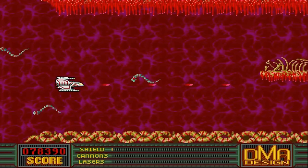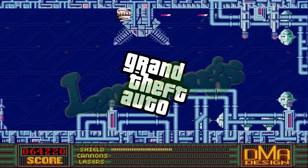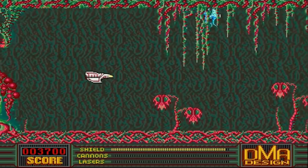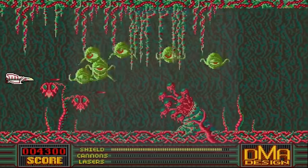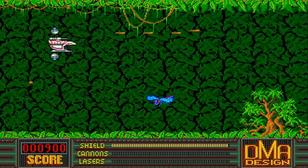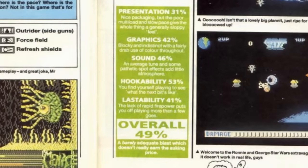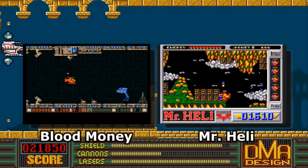Long before they had a license to print money with their Grand Theft Auto series — actually, before they had a license to print money with their Lemmings series, come to think of it — DMA Design was trying their hands at the side-scrolling shoot-em-up genre, such as with Menace for the Atari ST, Amiga, Commodore 64 and PC. It seems a bit of a Marmite game for them, as scores were all over the place, ranging from 90% from ST Amiga Format to 49% from Zap 64, which is why they ended up essentially cloning Mr. Heli for their next shoot-em-up, Blood Money.